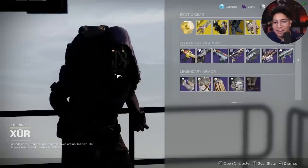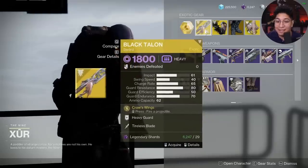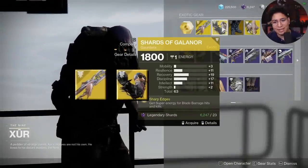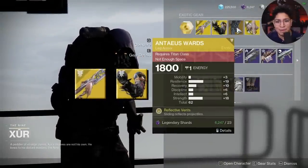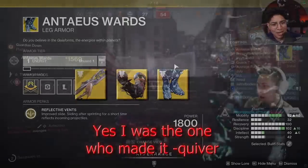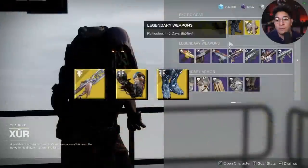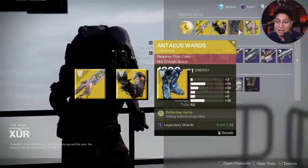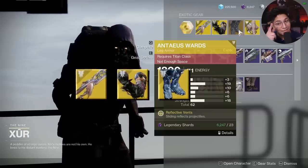Let's take a look at the exotic gear. We have Black Talon - that sounds like fun. We have the Shards of Galanor; if you get super kills, you get super energy back - looks like a decent roll, I wouldn't mind picking that up. And Antaea Swords on the Titan - there's an upcoming Fusion Rifle meta, and this is probably one of the best exotics to pair with a Fusion Rifle. You might want to get that.